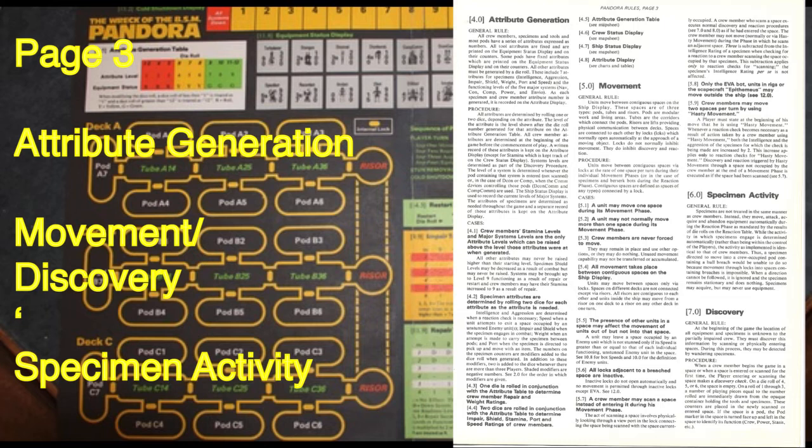Movement: there are three space types — pods (modular work/living areas), tubes (corridors connecting pods), and risers (lifts providing communication between decks). Spaces are connected by locks which normally open automatically. Locks don't inhibit movement but do inhibit discovery and reaction. Units move one space per turn during individual movement phases. Contiguous spaces are any spaces connected by a lock.